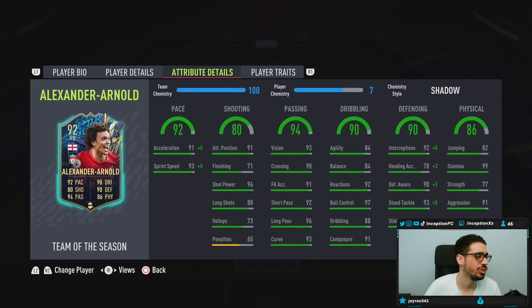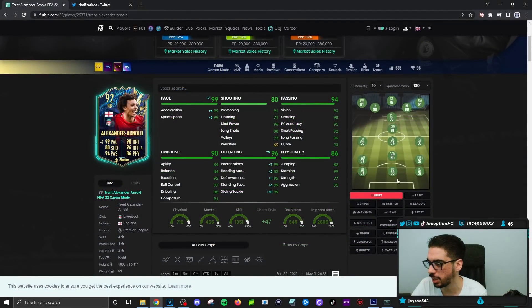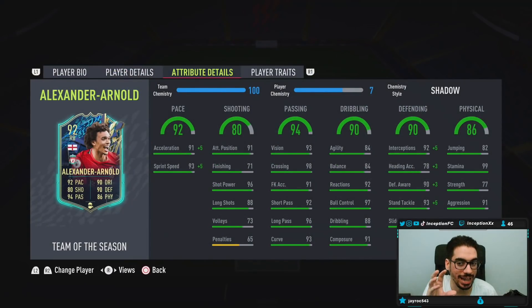We're going to be using him on a shadow chemistry style on seven chemistry, not giving him an anchor chemistry style — which is actually going to be a very good test. If we take a look at this card on 10 chemistry with 100 chemistry on an anchor style, he gets the same plus five, plus five for acceleration and sprint speed, but he'd also get that physical boost too. So we're going to try him on a chemistry style boost that touches defense a little bit and pace a little bit, to see what it's like without giving him the full capability.